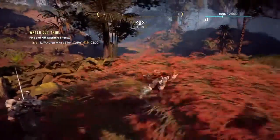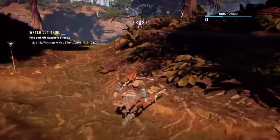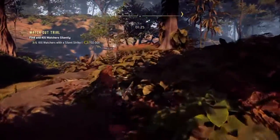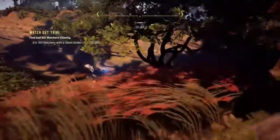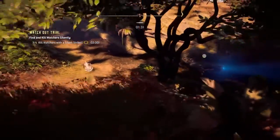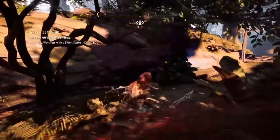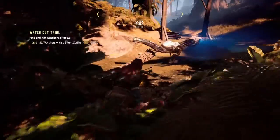Once you take down the three watchers closest to you, you're going to have to run immediately to the right. There's the final watcher, and you're going to have to sneak up on this one quietly.